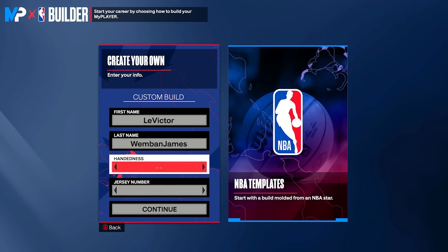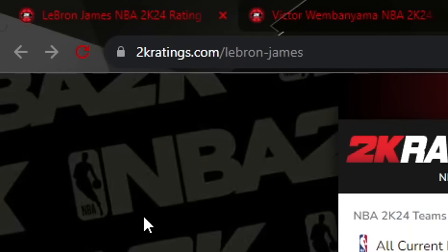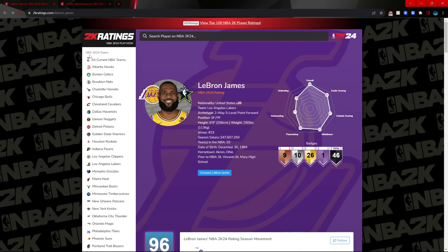We are now in the My Player Builder. You guys may be wondering how I'm going to do this. So I'm on this website called 2kratings.com and I have tabs open for Victor and LeBron. We're going to look at their stats, combine the two, balance them out, and then see what build we can cook up.